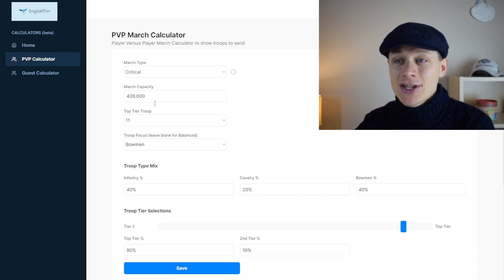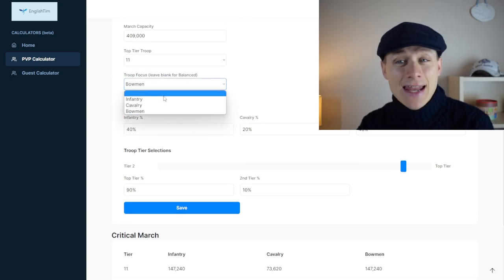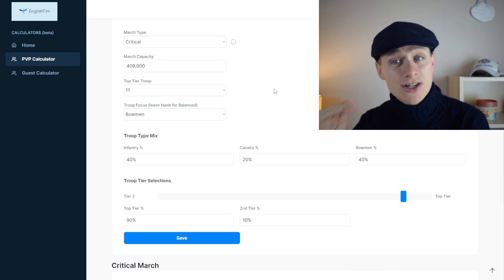You can also have a play and save separate marches. So you can save one critical march and also save a mixed march, so you can compare the two.